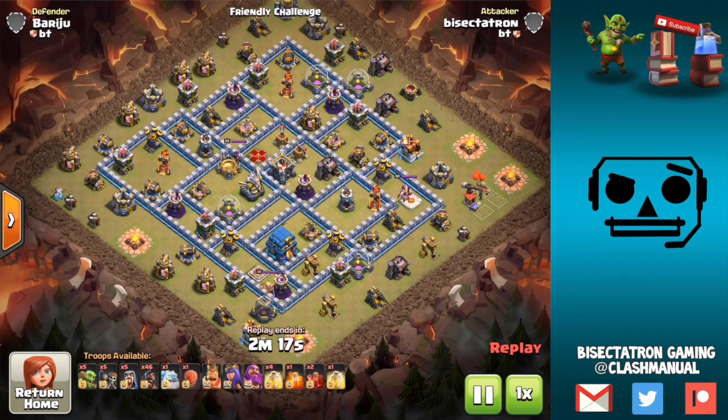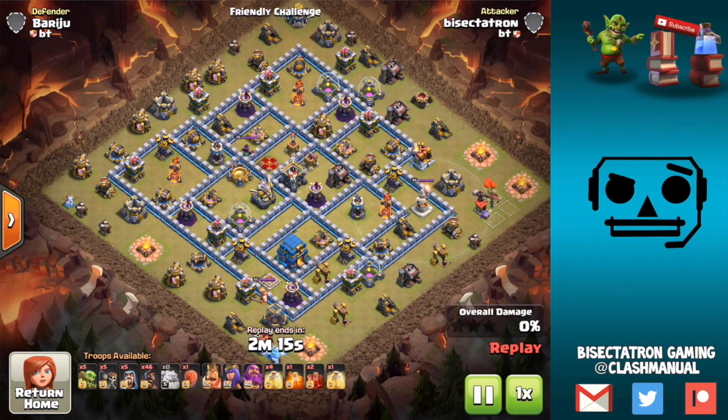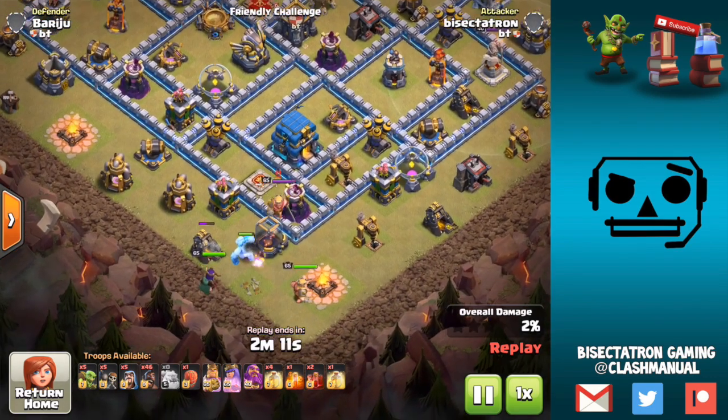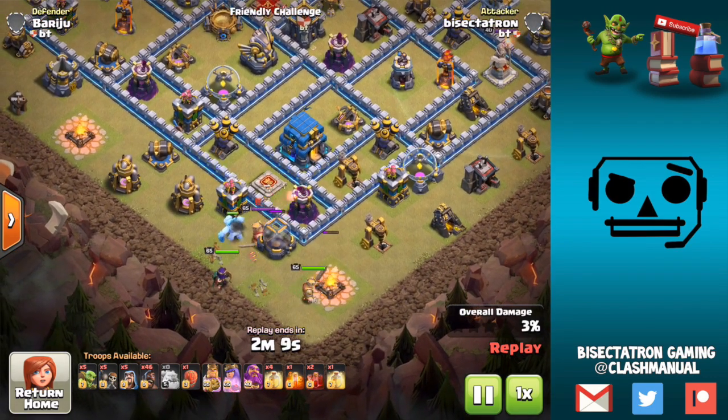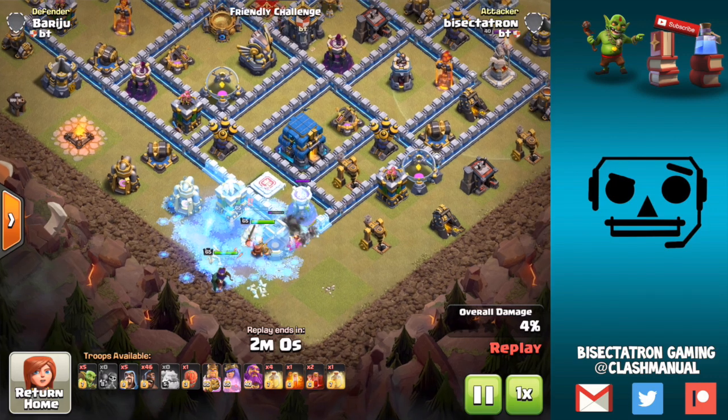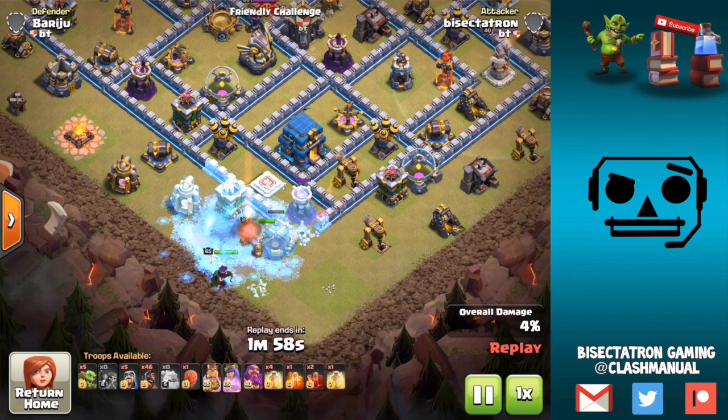Not even clickbait, guys. This is literally the most insane attack I have seen at Town Hall 12, yet — the Mass Hog with the Skeleton Spell. We have close to 50 Hogs of our own, plus those in the Stone Slammer. This thing is insane. What is up, guys? Bisectatron here, bringing you guys today's video.